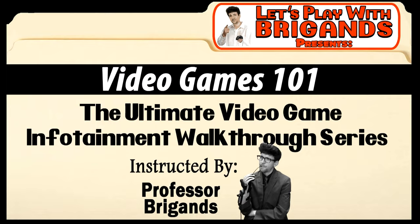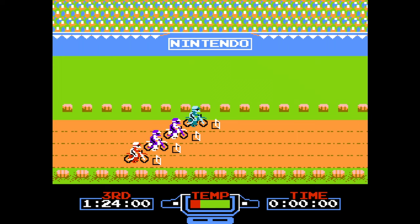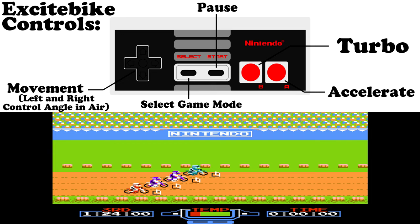Alright, first thing to do is select our game mode. A is with no competition, B is with the other bikes — that's the only way to play, as far as I'm concerned. And then we can design our own course, which is fun, but not what we'll be talking about today, as we take a look at the controls for Excitebike now.